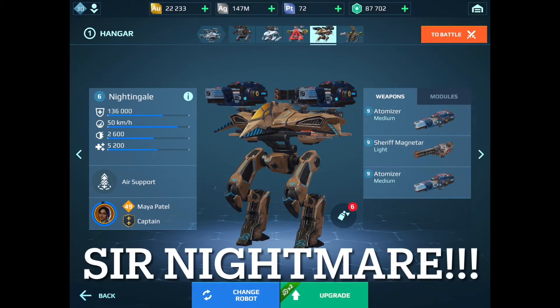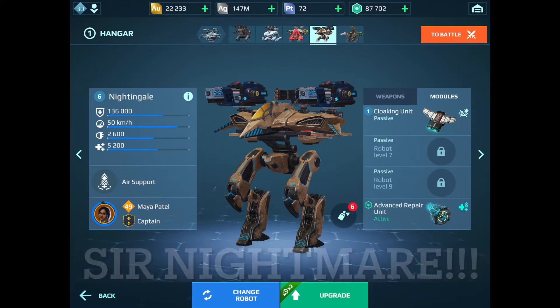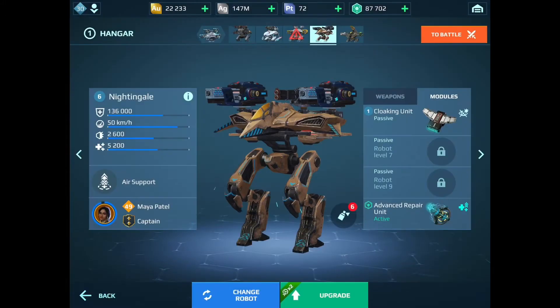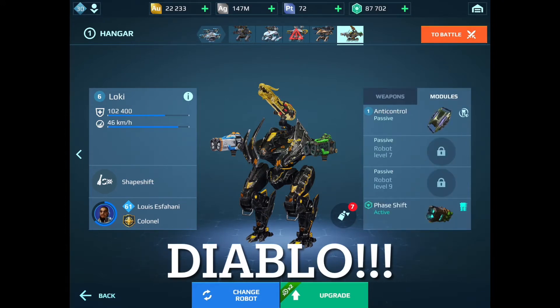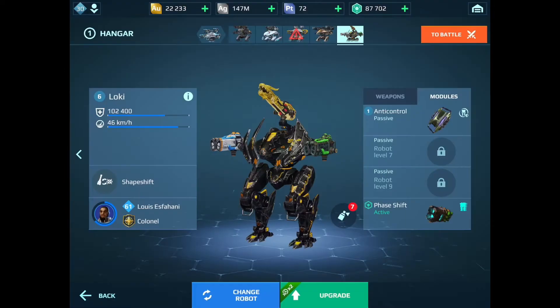And we've got Sir Nightmare. This is my Nightingale I won by filling out a questionnaire. I've got the cloaking unit on him. I might change that over to one of my other bots, maybe over to Buzzkill. He's got the legendary pilot that I also won, and some pretty decent piloting skills. And we've got Diablo - he is definitely first and foremost in every single one of my hangars. There's his anti-control module loaded up with piloting skills, all for durability and speed for sure.